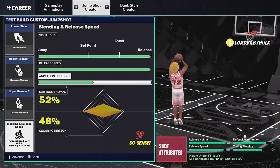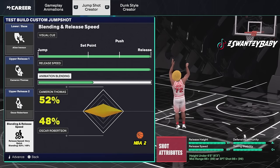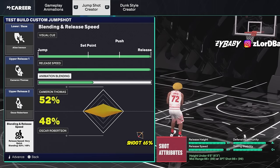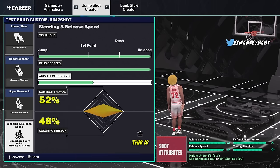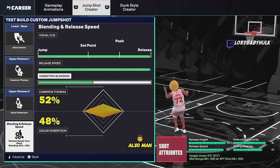Hey man, it's the ISO God Sensei, greatest known 2K in existence. I'm gonna be giving you the best jump shots for every build, every archetype, every height, every play style in NBA 2K25. Want to learn how to shoot 65-plus from three? This is the video for you. Also the best jump shots for every rating.